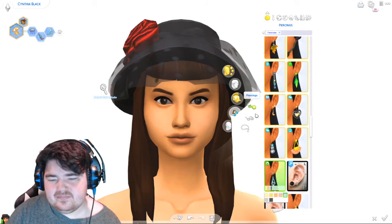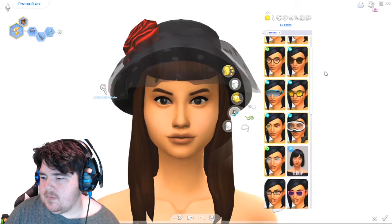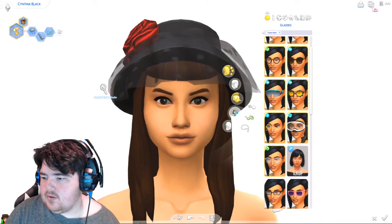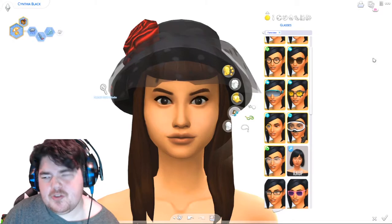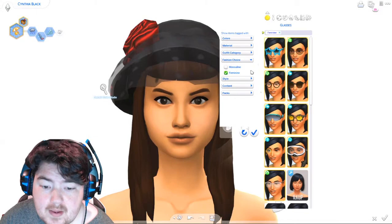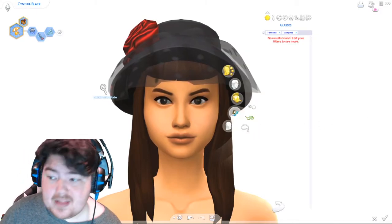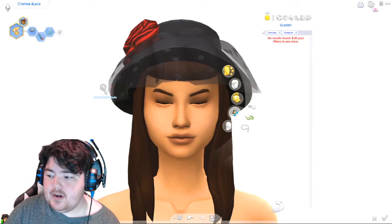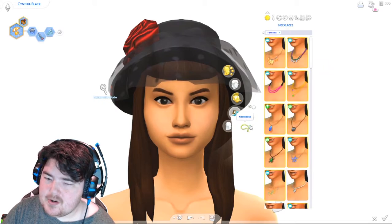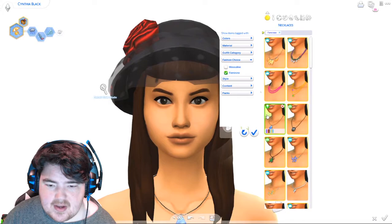For glasses, we got Vampires again. Vampires does not have any glasses, so she doesn't get glasses. For the necklace, we have Cool Kitchen Stuff — spoiler, I didn't think it had any, but it does! It's this thing right here. I know it because of the ice cream cut, but some of you might not know them by that.